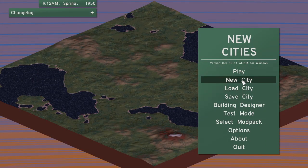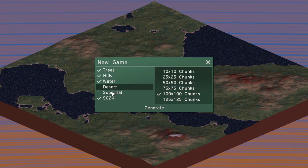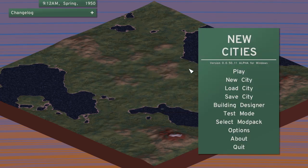If I go into the menu here, you can go into a new city. It will ask you if you want to save, and then it will ask you what you want as part of your save and how big you want it to be. It can be as small as 10 chunks or as large as 125 chunks. Then you have a few different styles — you can add trees, hills, water, desert sections, or a super flat terrain. And then you have SimCity 2000 style, which is what we are playing with right now.